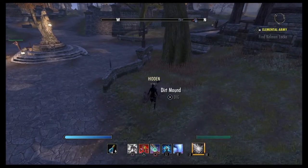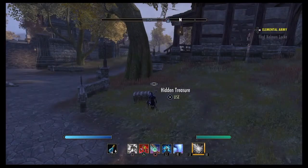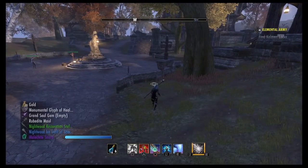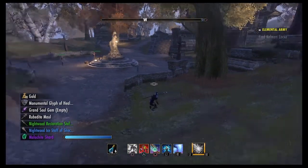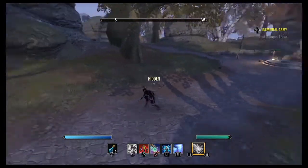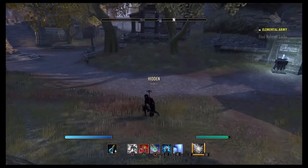Let's go ahead and dig this up and see what we got. I'm just going to look around and make sure I'm not going to get ambushed — we're deep in enemy territory. Got a malachite shard and a bunch of gear we can break down for materials, which I always like to see. Put them up for sale, use them, or save them for daily crafting.